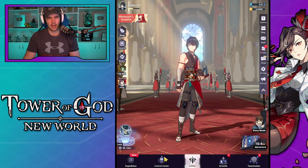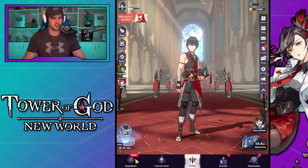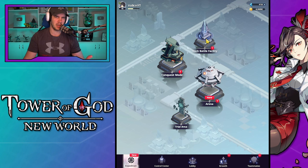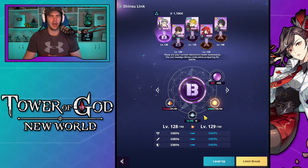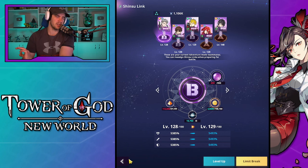Moving on to general progression — this is a general tip but it still applies. It's about doing your stuff at the end of the day. I always make sure I do my mock battle at the end of the day because I'm still gaining a few levels, maybe getting some summons, maybe an upgrade in my Shinsu link. I still do it because if it can push me just once into that higher range of damage, that's going to be fantastic.